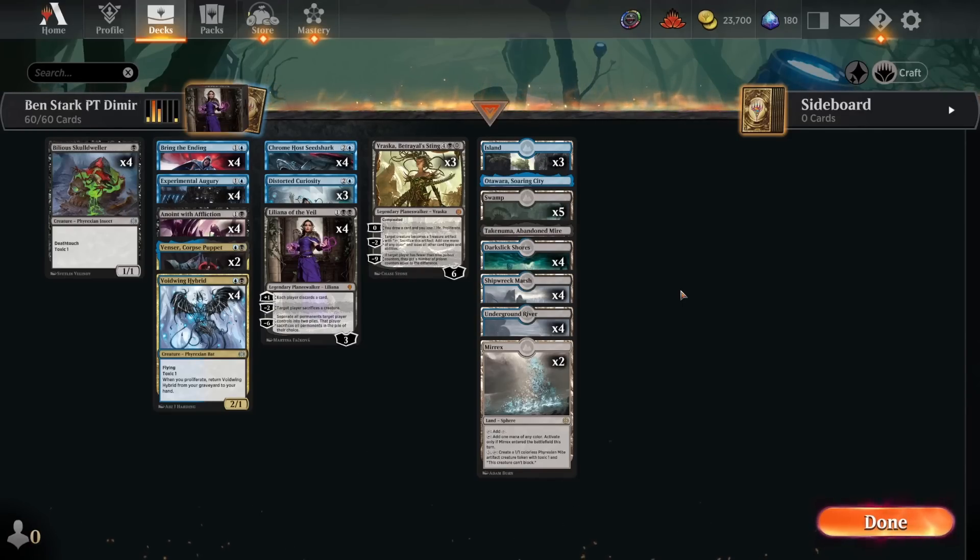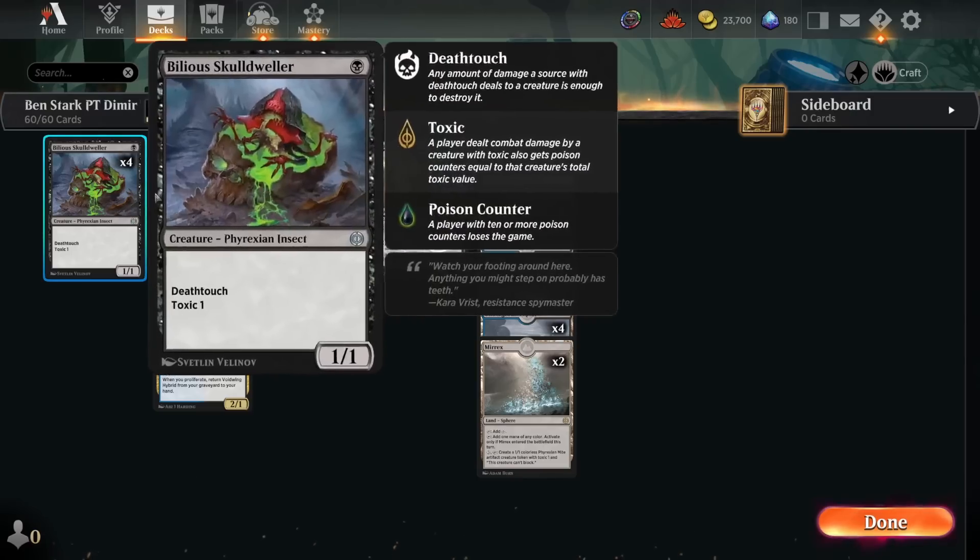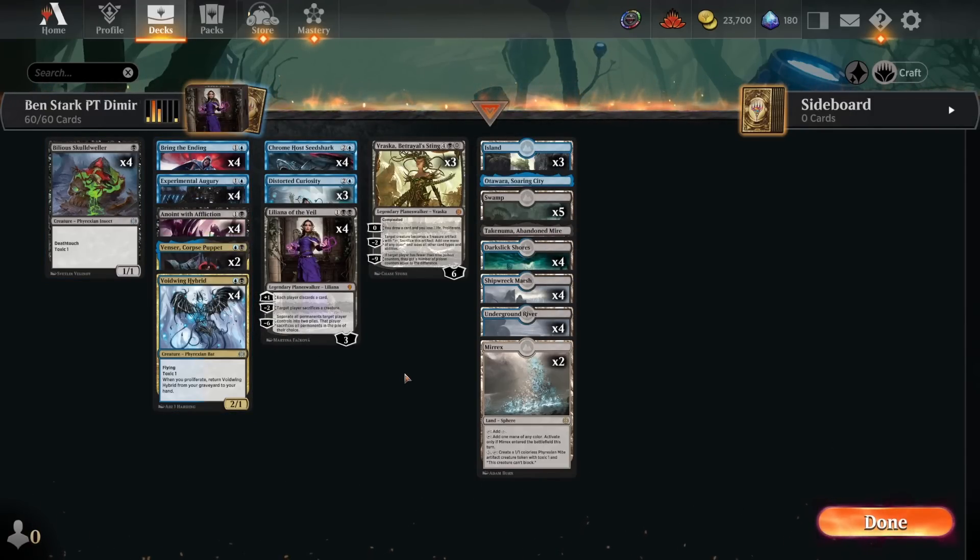We're here continuing our series about the Pro Tour, playing decks that were in the Pro Tour that I thought were pretty interesting. We started with the winning Rakdos Midrange deck and probably my favorite powerful deck, the Five Color Ramp deck. This is a deck that did not make the top eight, but it was made by Benjamin Stark. He played it at the Pro Tour and I saw the list and thought it was a really interesting idea.